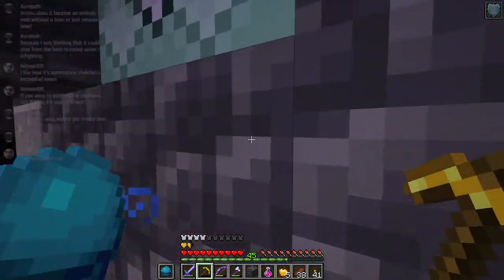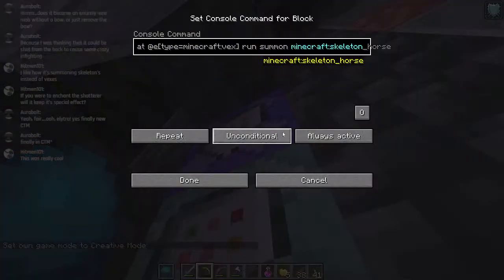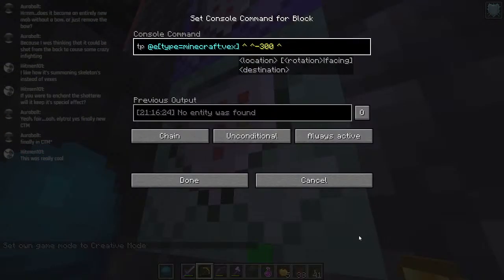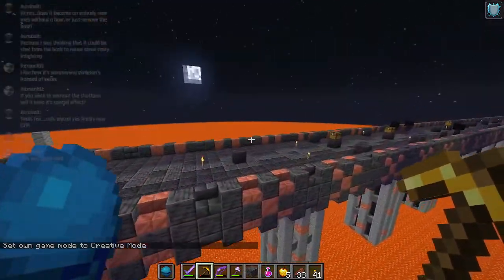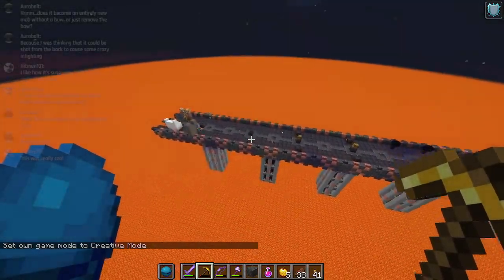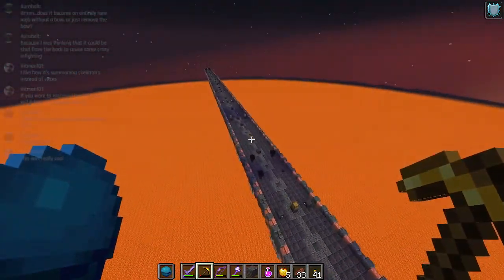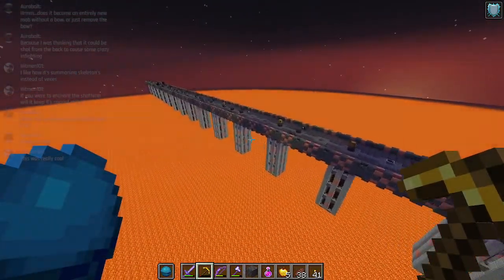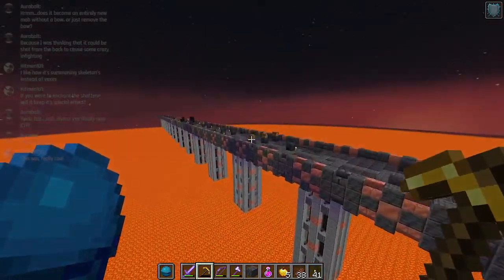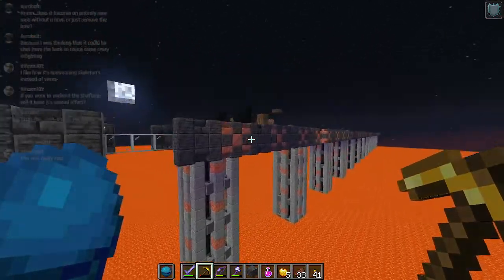April Fools theme. Here are the command blocks I mentioned back at the beginning - the ones that replaced the Vexes with the Skeletons. The only two command blocks in the map. We have successfully crossed the moat - not that there is a moat, but there is a bridge that we have crossed. The bridge also has crosses on it - not really intentional, it's just the way the block pattern ended up.